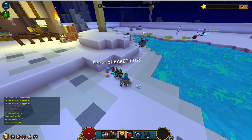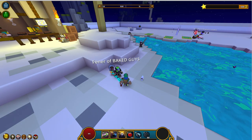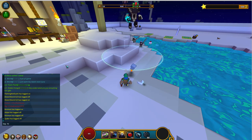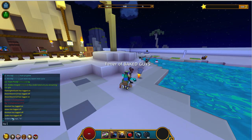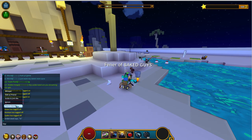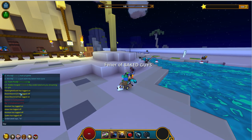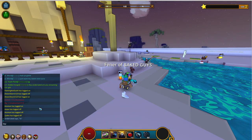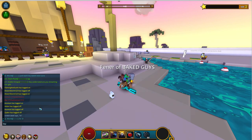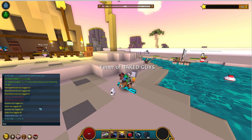Moving on to bug fixes: attempting to loot items with your inventory open will no longer incorrectly say you have no space. You can now right-click a player's name when they chat in slash-say, allowing you to whisper, invite, ignore, or report spam. Also fixed a few crashes related to particle effects, and fixed some video setting changes not saving when screen resolution was changed at the same time.